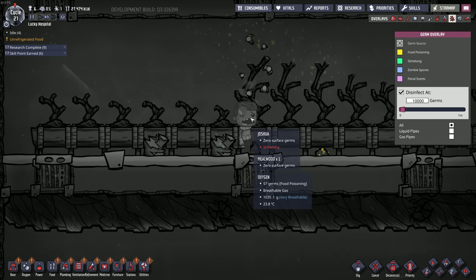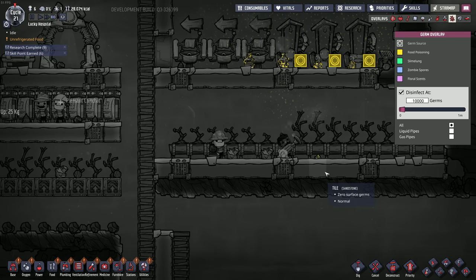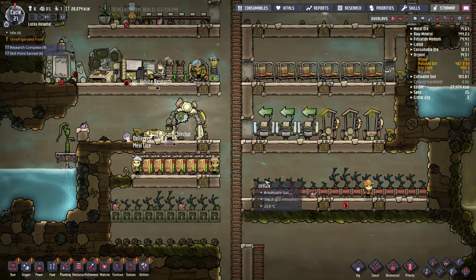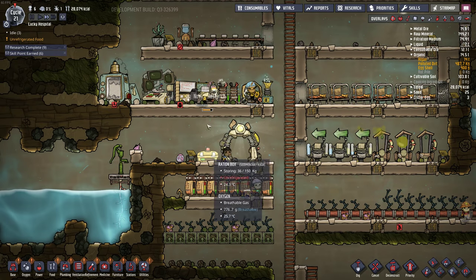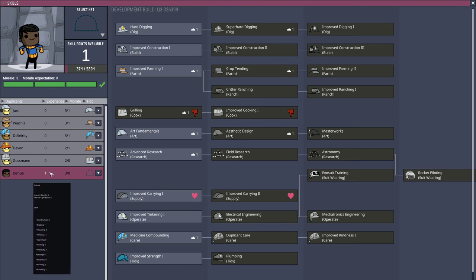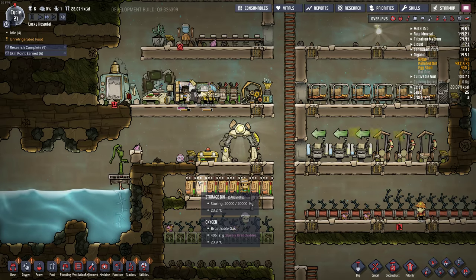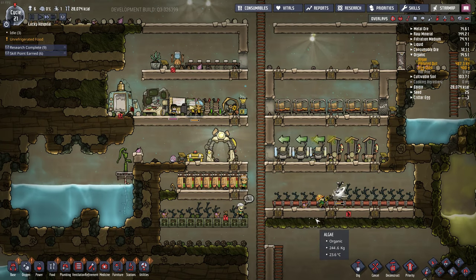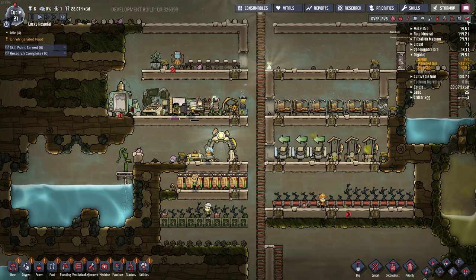Poor guy. Oh, he just sneezed. Okay, perfect. But slime lung came out? I think because there's food poisoning in the air it didn't actually do anything. I'm pretty sure he just sneezed. But like I said, they don't die anymore — so it just slows them down a bit. Who's ready to level up? Joshua, you're ready to level up. Oh, what should you do? You're good at carrying, so you can do that first.